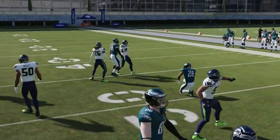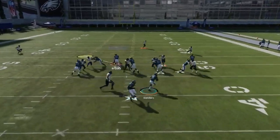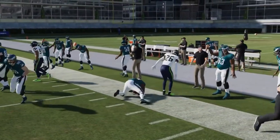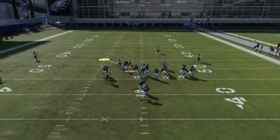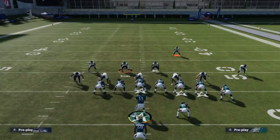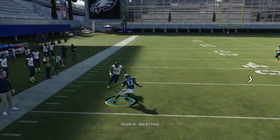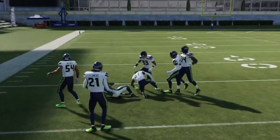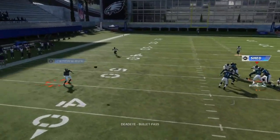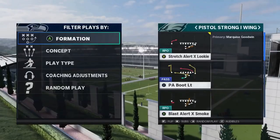Next we got the Blast Alert X Smoke — another good inside run. It angles to the sideline and there's definitely some space. Sometimes you have to cut it off and treat it like a stretch run and take it outside. It's a very consistent run, and if you see Cover 3, a lot of times the smoke route is the better option. Against Cover 3 and Cover 4 off coverage, that's when to run the smoke.